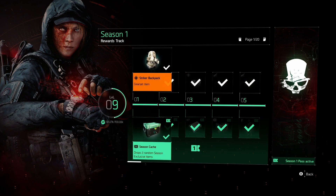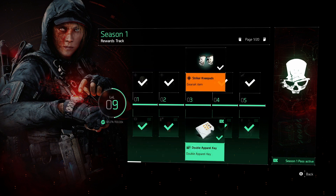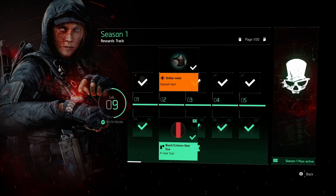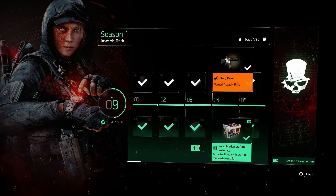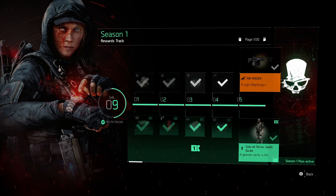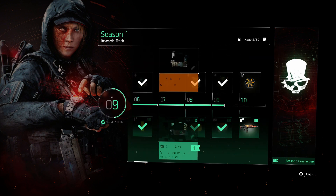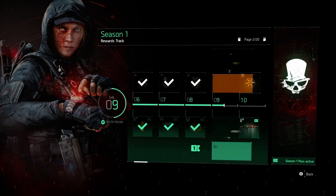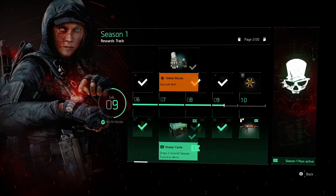With the season pass, the first rank gives you a backpack, second a mask, third knee pads, and level four gives you the Glory Days, which is part of my build. You can get roughly 70 to 80 percent of your striker build just from playing the game through the season pass alone. Further down you can get different weapons, skins, and in-game currency to buy crates.